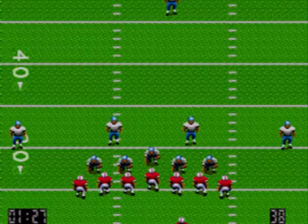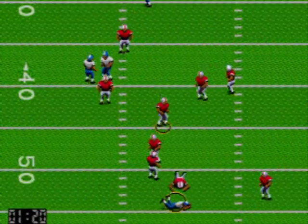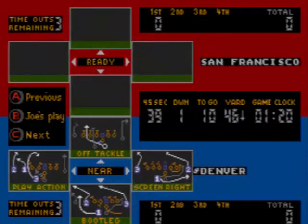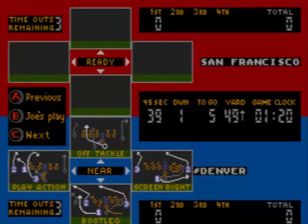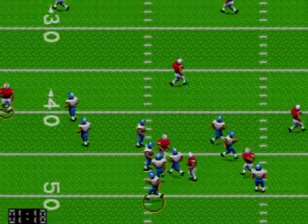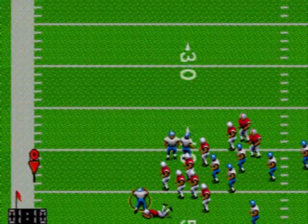Para eso tenemos que ir avanzando de 10 en 10 yardas. Desde la posición en la que estamos con el balón tenemos 4 oportunidades para avanzar dichas 10 yardas. Si conseguimos dentro de esas 4 jugadas avanzar esas 10 yardas, el contador de jugada volverá a 0, volveremos a estar sobre el down 1, que es como se conoce, y empezaremos de nuevo a intentar avanzar otras 10 yardas hasta conseguir llegar a la zona de touchdown, pisar esa zona con el balón en la mano y luego intentar patear para aumentar la puntuación.